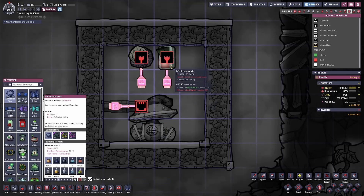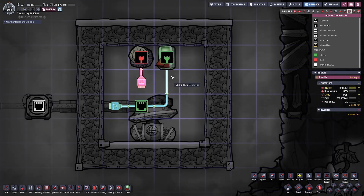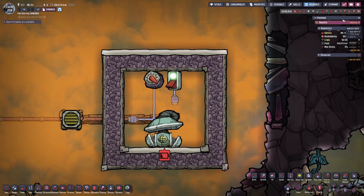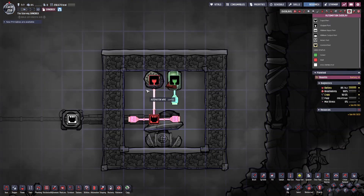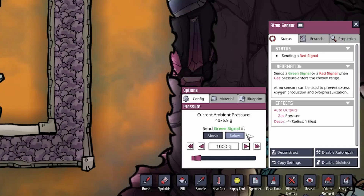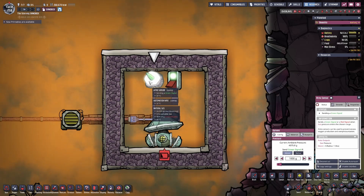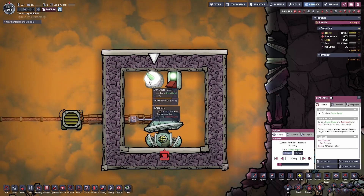Once there's automation wire connected to one of the ports, the automation wire will change color depending on what signal it's currently receiving. If you want to use the signal switch to control the gas pump, you will have to hook it up directly to the gas pump and then turn the switch on, which will then send a green signal to the gas pump. A more common and practical method to using a gas pump would be to hook it up to an atmosensor. The atmosensor will measure if the gas pressure is within a selected range in the atmosphere surrounding it.